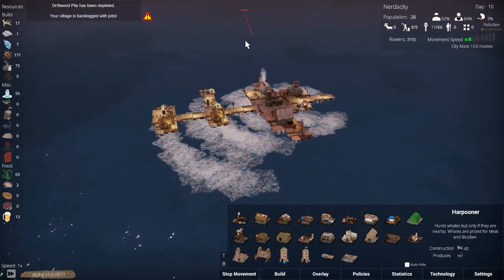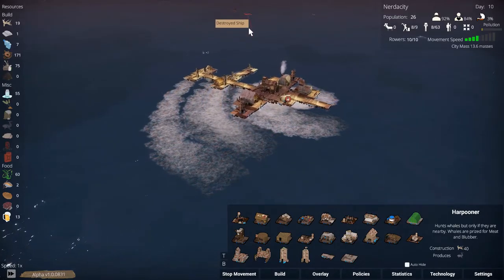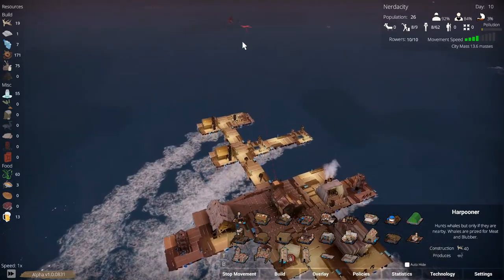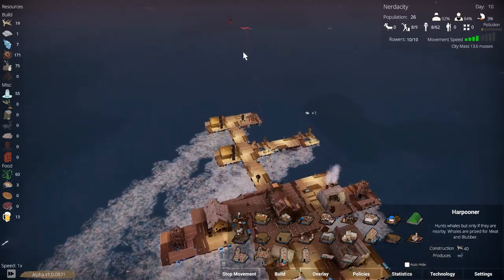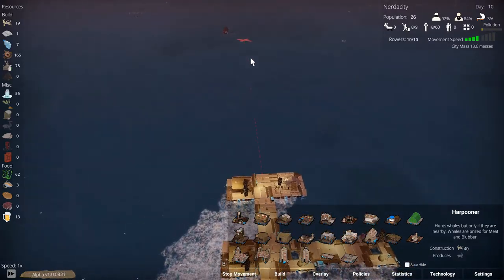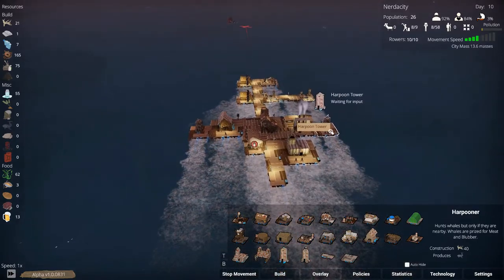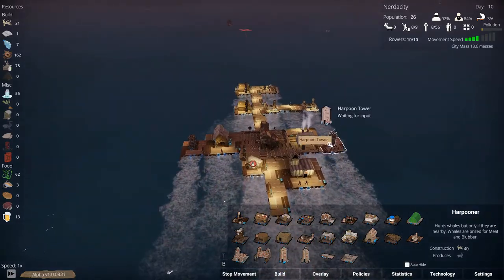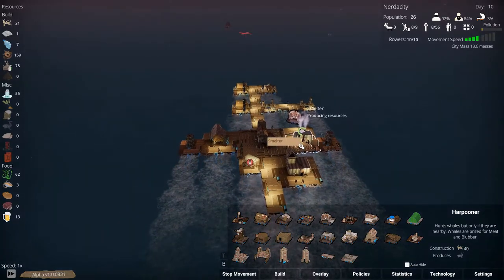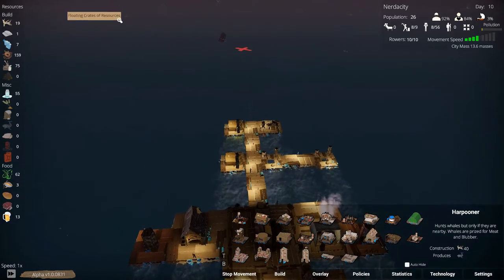We need to come over that way. Both our harpoon towers are built - they just need some metal, which our smelter is producing. We need more wood though.